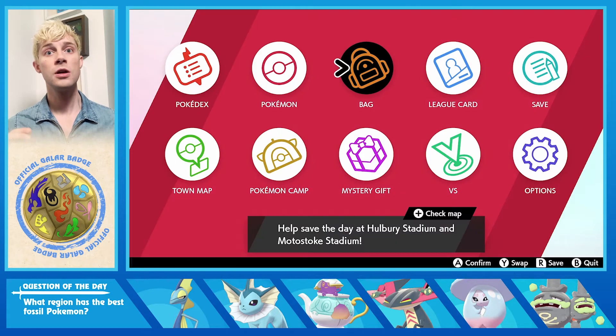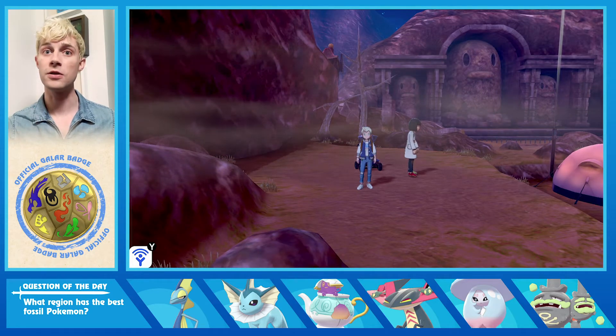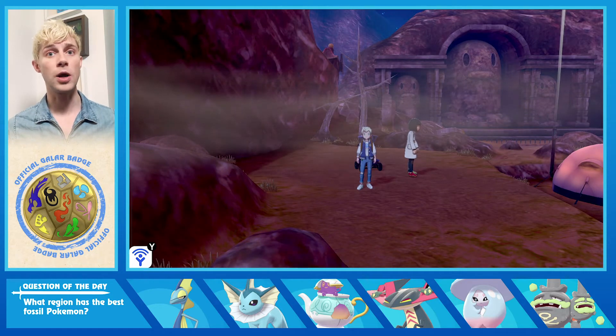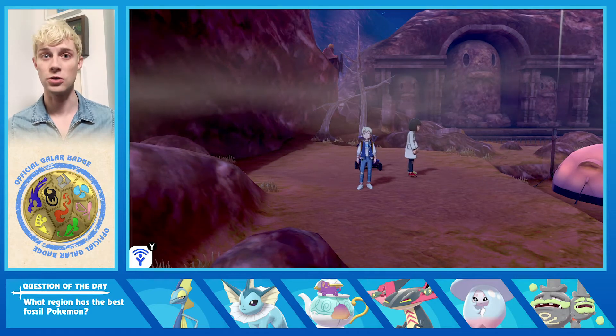To get those, head to Route 6 and Stow-on-Side — specifically Stow-on-Side in front of the Pokemon Center. If you look through all the items on Route 6 you'll find your respective fossils for your version of Pokemon Sword and Shield.